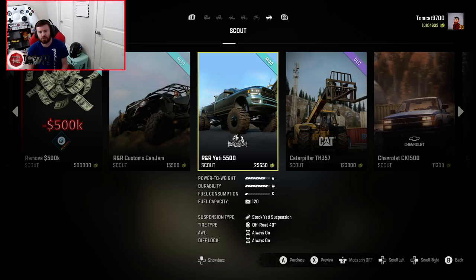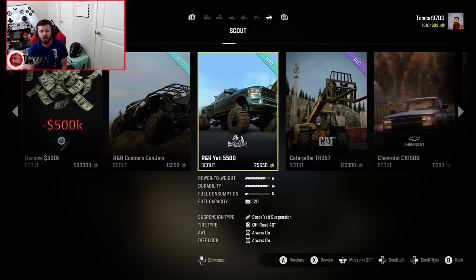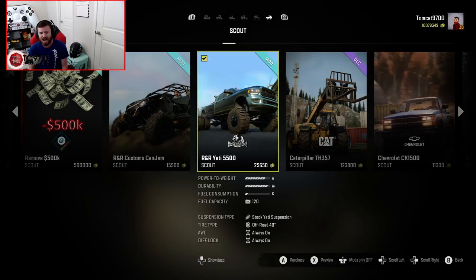In order to demonstrate all of the features of the Yeti 5500 on console, I've made sure to use one of the best testing maps in this game to date, which is Stadium Super Trucks. Stadium Super Trucks is available on all consoles, and one of the best features of this map is that right off the bat you can do a very simple task that will get your rank all the way up to max rank, which is rank 30. I've also used the money mod to boost my in-game account to over $10 million. Here we are in the dealership, and you can see the Yeti 5500 priced at $25,650 and the Kanjam priced at $15,500. I consider them companion mods, and I highly recommend grabbing both of them because the 5500 has special features made to work with the Kanjam.